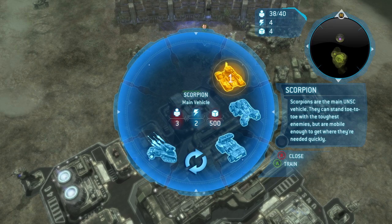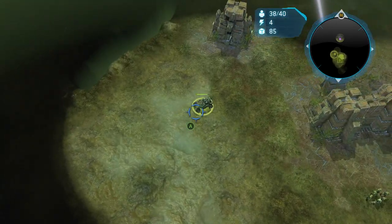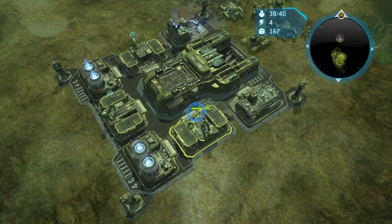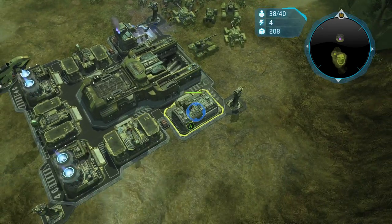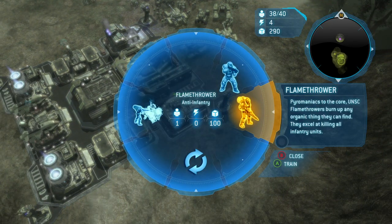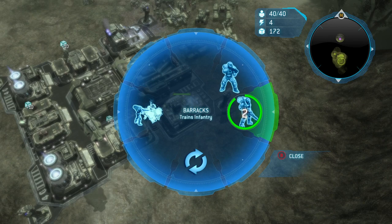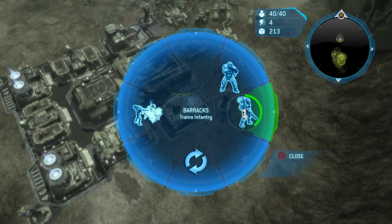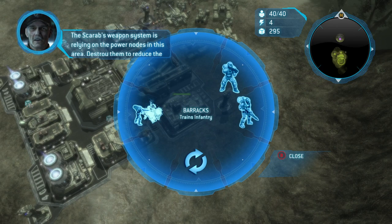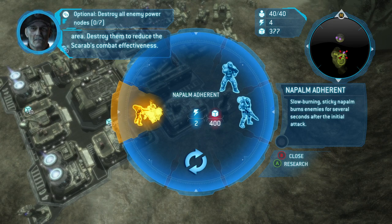Oh, I hear it. It's focusing on different bits though — that's something at least. Marines reporting for duty. This has been a solid 15 minutes of work, so if we walk out here and get destroyed I'm gonna be very upset. The Scarab's weapon system is relying on the power nodes in this area — destroy them to reduce the Scarab's combat effectiveness. Oh yeah, whoa!